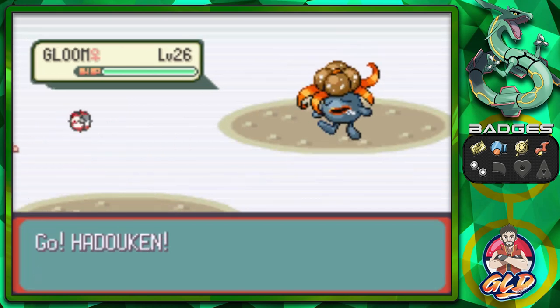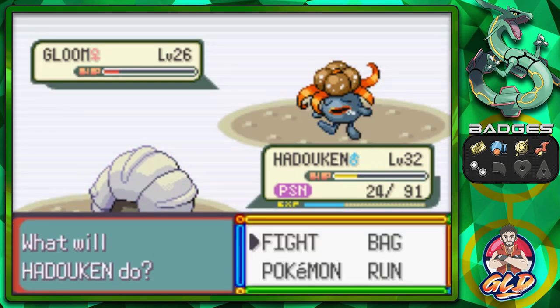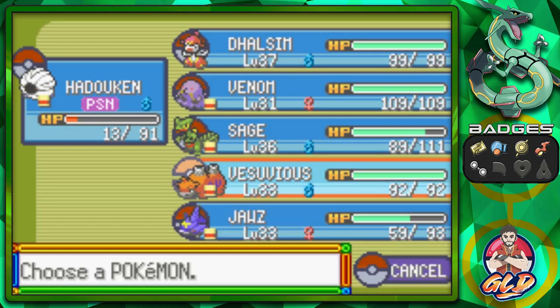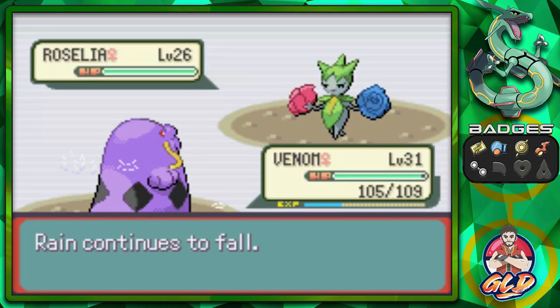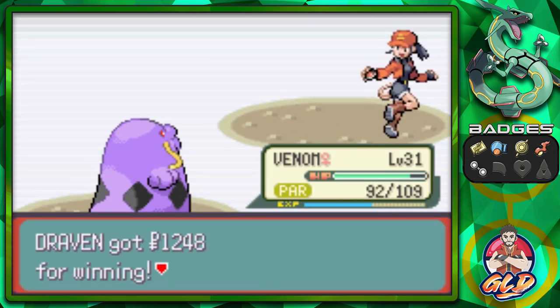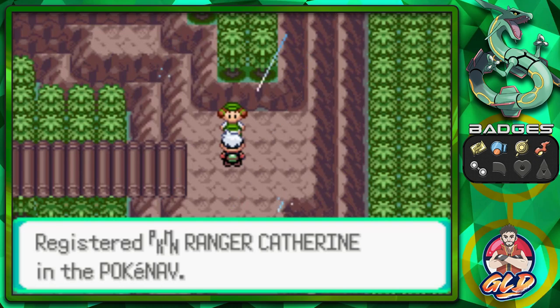Here we're taking on a Pokemon Ranger. Going with a few Ember attacks — probably shouldn't be using Flamethrower here. Let's go with Venom — Body Slam. Let's continue with Body Slam and... we are paralyzed. We make the most mistakes when we're speeding up.